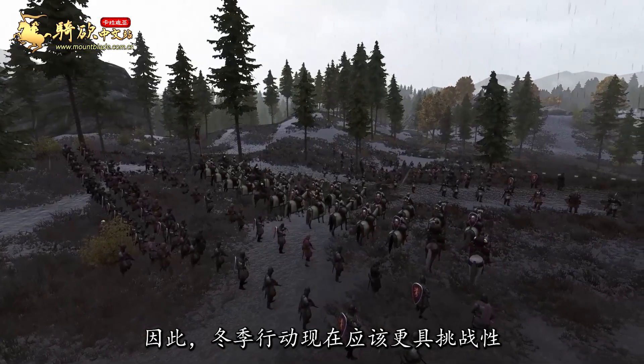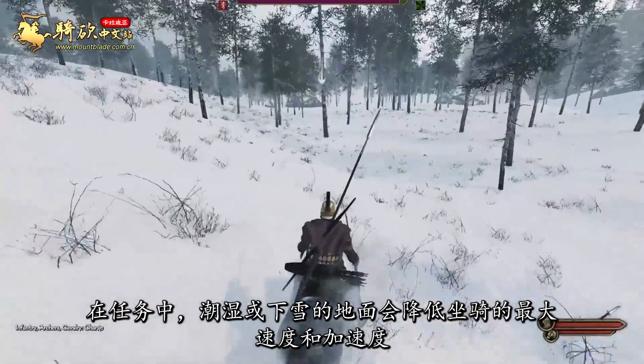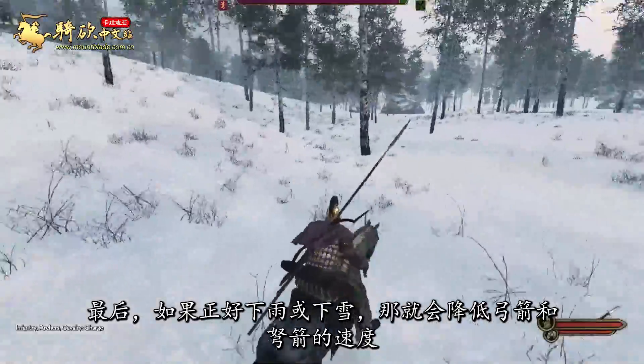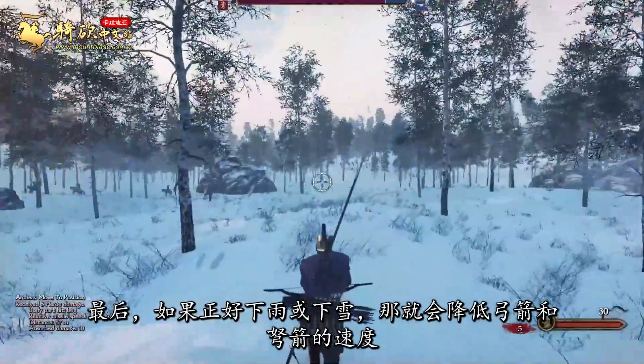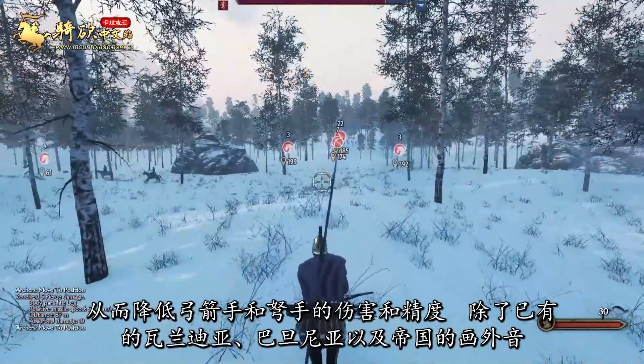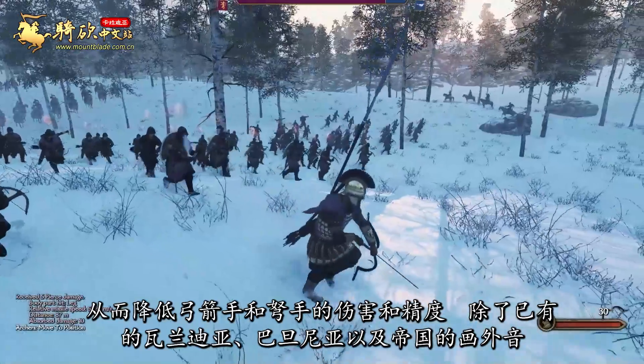Moving on to the missions, wet or snowy grounds reduce the maximum speed and acceleration of mounts. And finally, if it happens to be actively raining or snowing, that reduces the speed of arrows and bolts, resulting in reduced damage and accuracy of archers and crossbowmen.